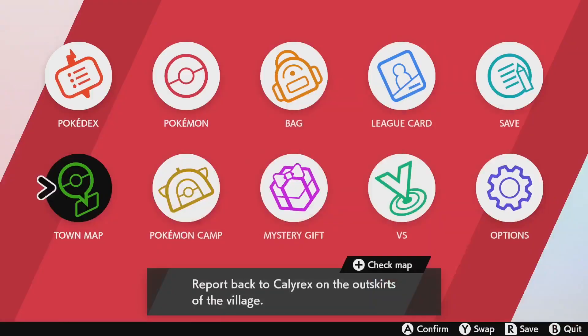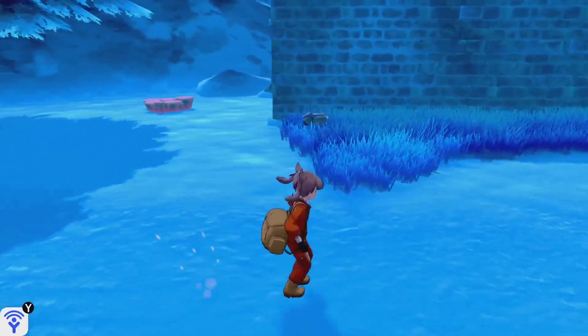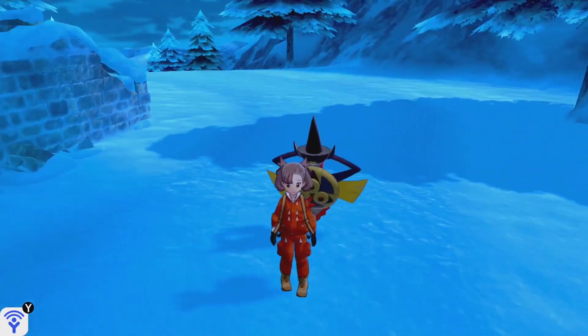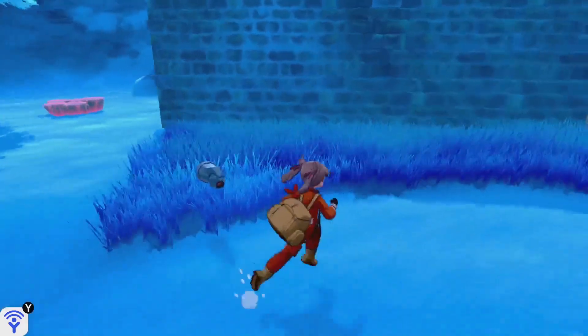So as soon as you go up the hill, it's near the broken down houses where you talk to the mayor. You go past that a little bit, go up the hill, and Beldum can just be found in this grass here.